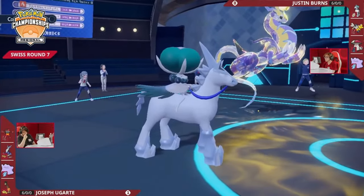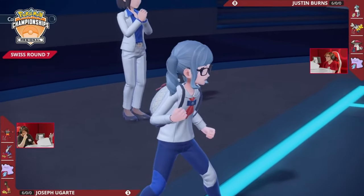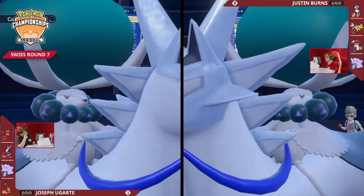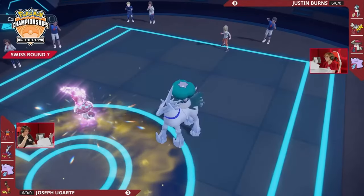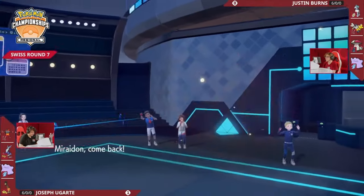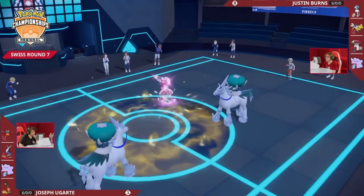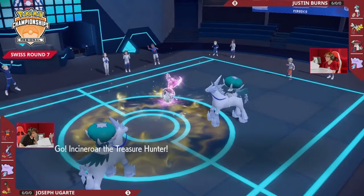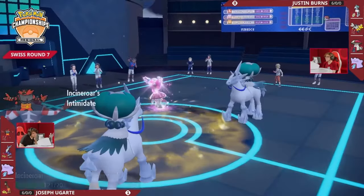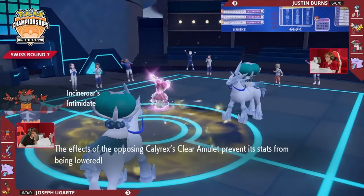The thing with Calyrex is if it starts to take a KO, things get really slippery from there. With Choice Specs on the Maraidon, you don't have the option to Protect — a swap would be the only safe option. Your own Ditto Calyrex also hasn't been doing the most damage, especially with the Pollen Puffs coming in, but it's good honest work. Swapping that onto something is also going to be really dangerous. Incineroar coming back out — no Intimidate, that's going to be significant — but it will have options for next turn.